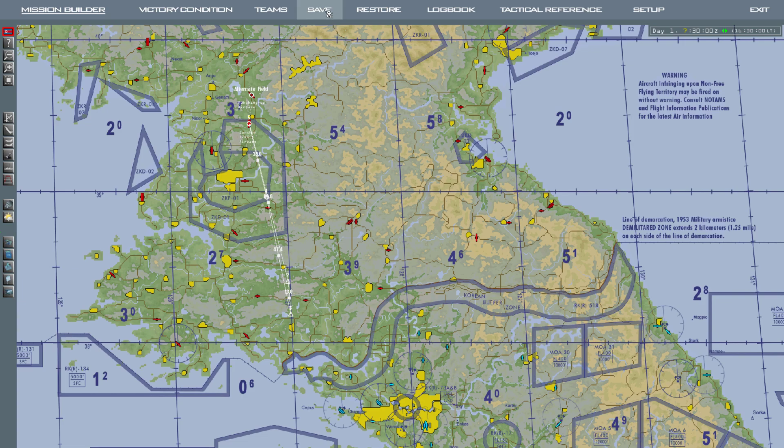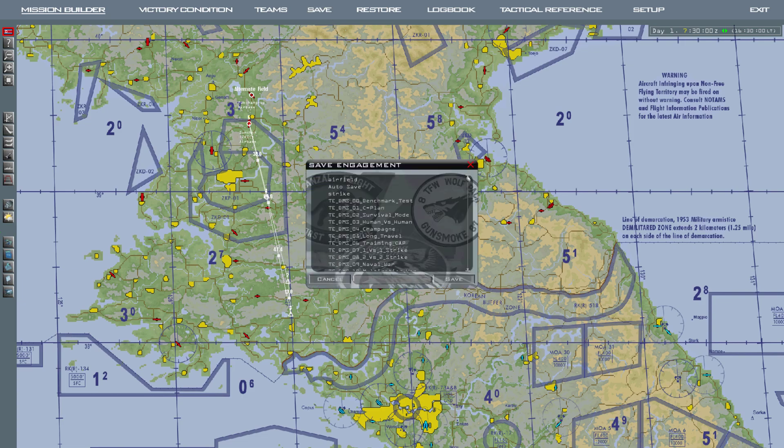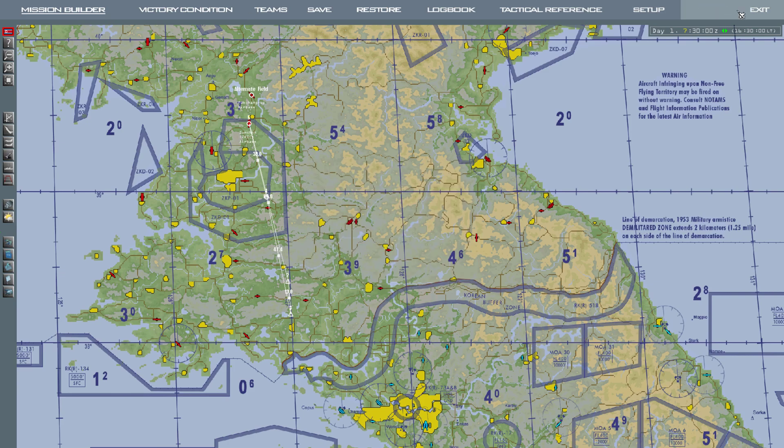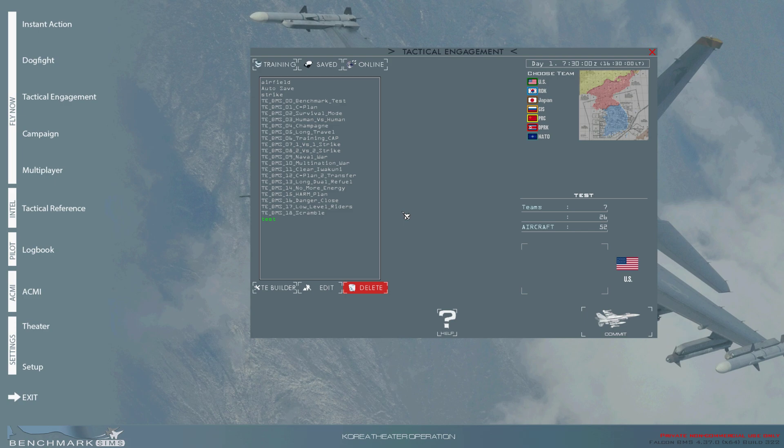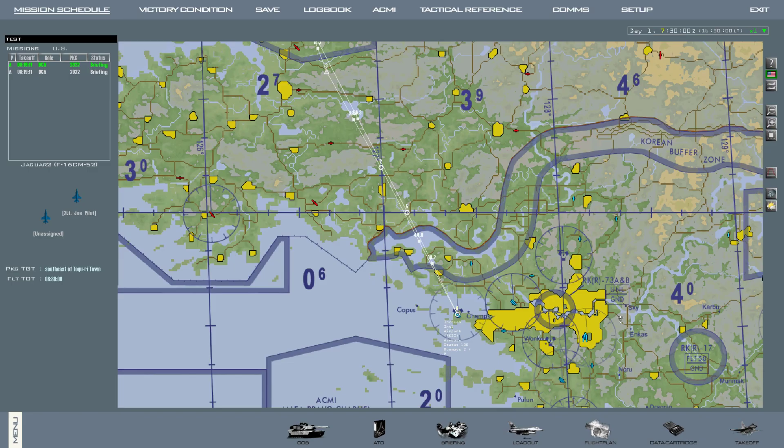The next thing is to save the mission. I'll give it the name 'test', save, exit, and back to the Tactical Engagement page, click save. And here we go — the test mission is ready. We'll pick USA and click commit. The mission is made.